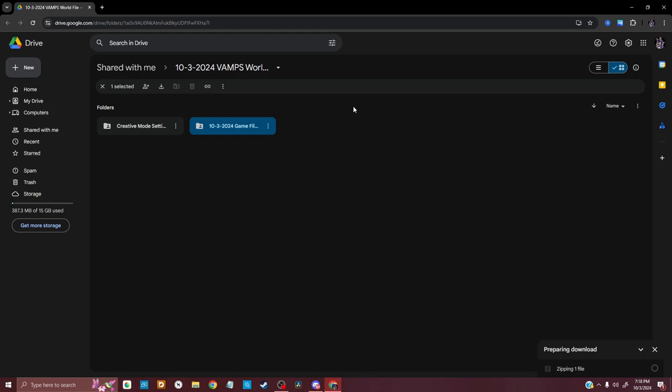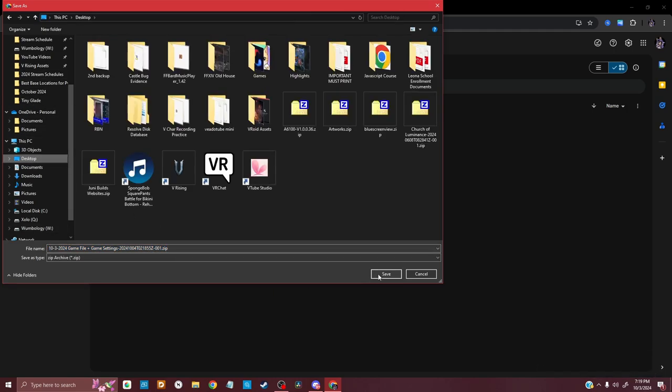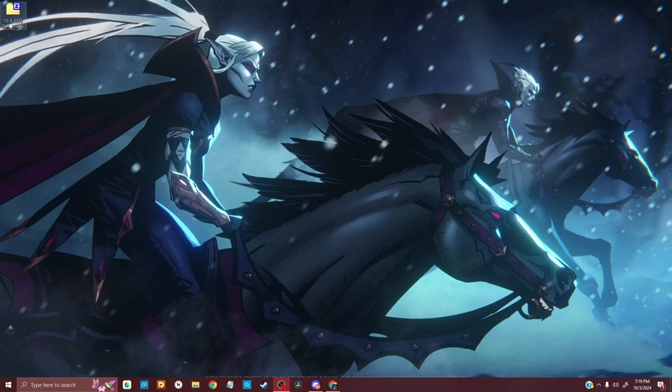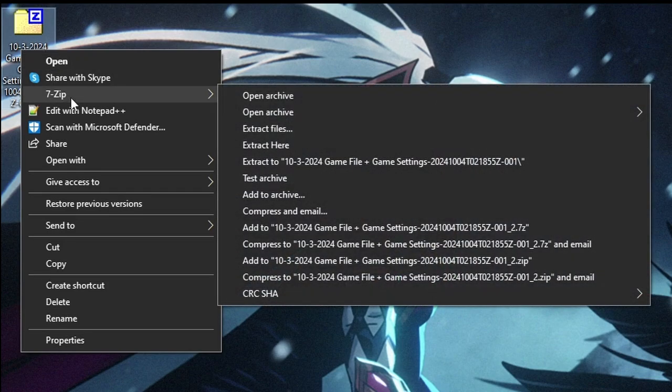So the first step: I'm going to download the folder. I'm going to save it right to my desktop just for the sake of this video. Now we have the file right here — let me just make sure it's done downloading. Looks good.